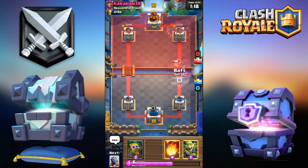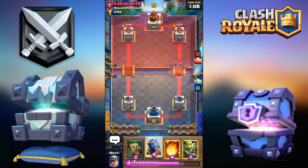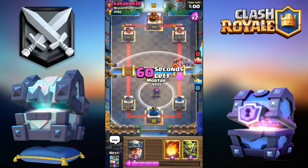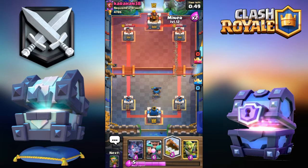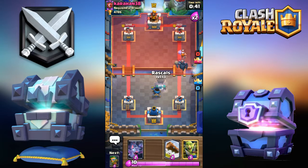He's going for 10 elixir straight up. I'm fine with that — I'm going to go for bats and I want him to zap, so I'm just going to wait. There you go. I was going to place the goblin but I was scared he'd zap at the last second. Go mortar, fireball this. Alright, it's fine — we'll switch up the mortar placement and miner placement a bit. He tried to predict the placement and it didn't work out. Let's go for rascals right over here.